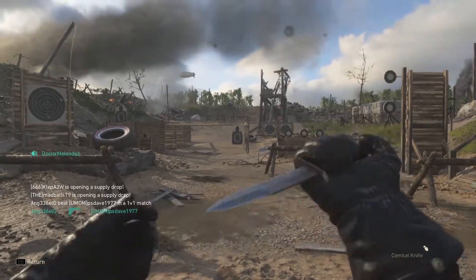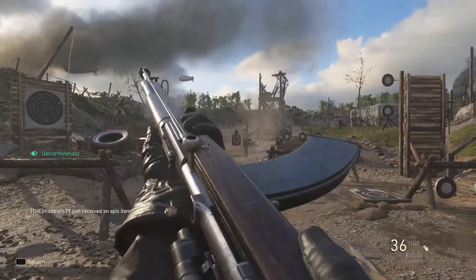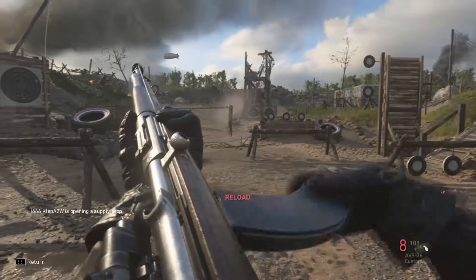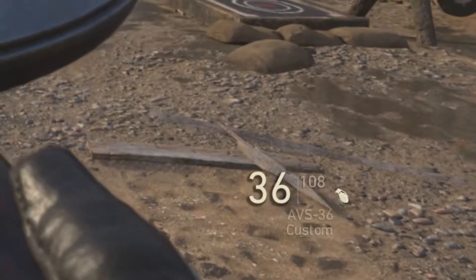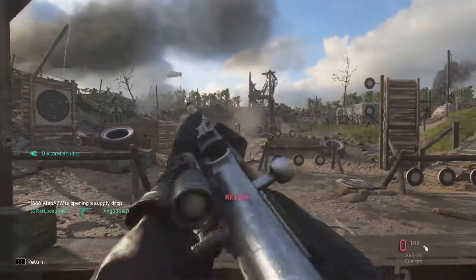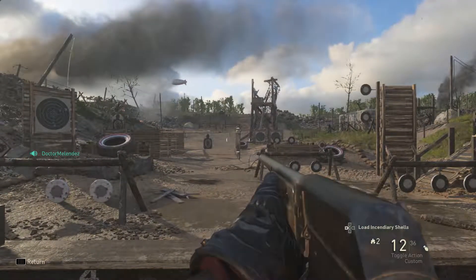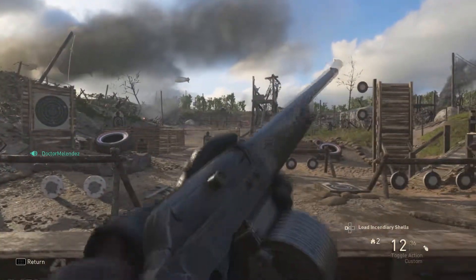The weird thing about the attachments is that it doesn't show you what attachments the weapon has. For example, I just got the ABS — I don't have the ABS right now, so this is actually my first time getting it from Wanderlust. As you guys can see it says 'ABS 36 Custom' but it doesn't tell you what attachments it has. This one has a four times scope but it doesn't show that down where it says custom. You have no idea if it has one, two, three, four, five, or even six attachments.